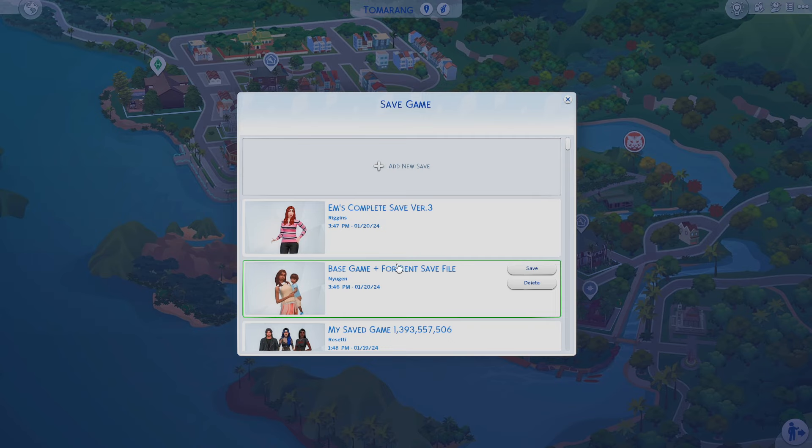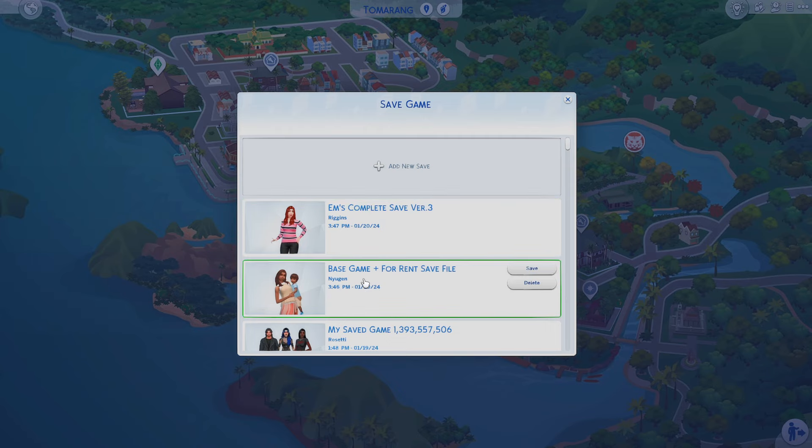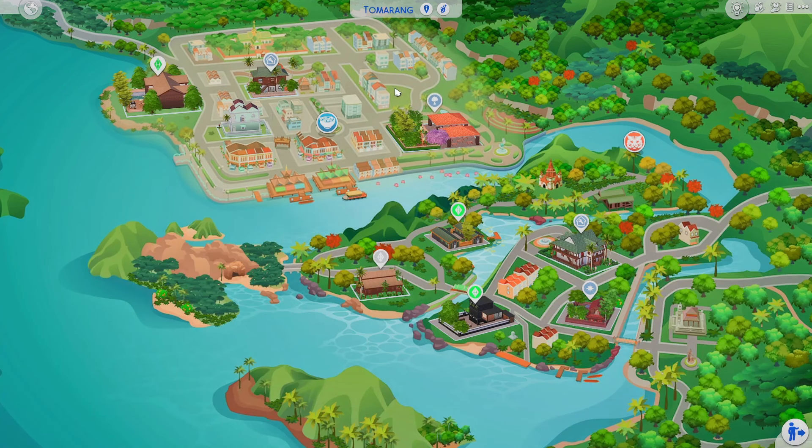If you want to keep these lots intact for another save file using this base save, go ahead and do 'Save As' when you save for the first time so you don't overwrite them. There are two different save files — one called 'EM's Complete' and then the one we're going over today, which is the base game plus For Rent save file.